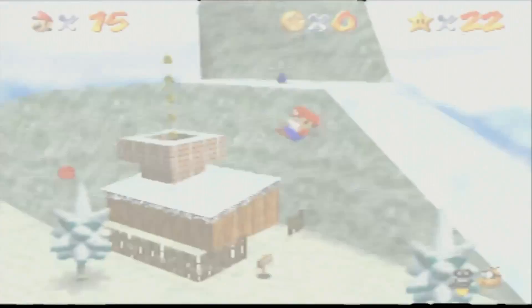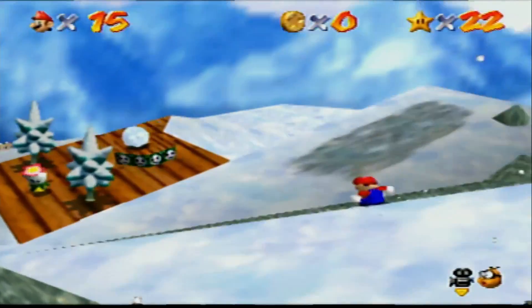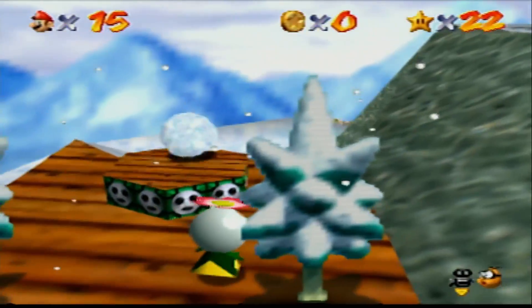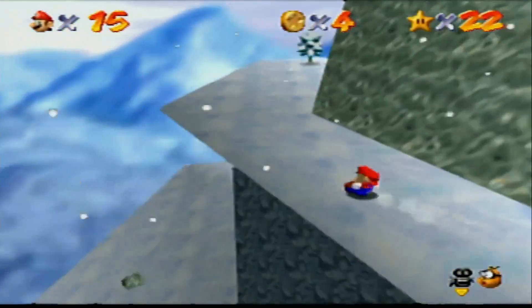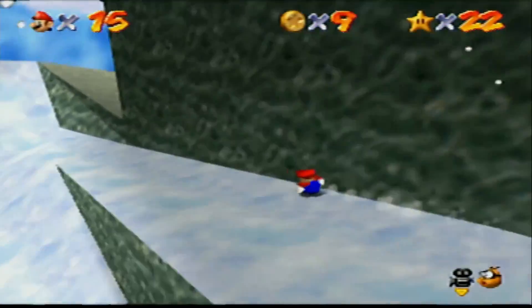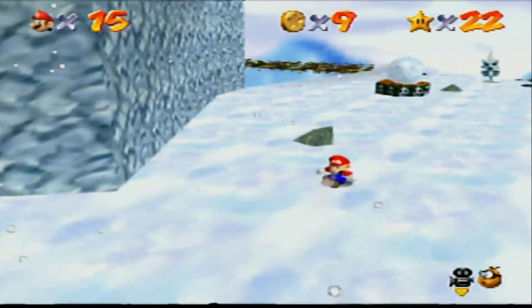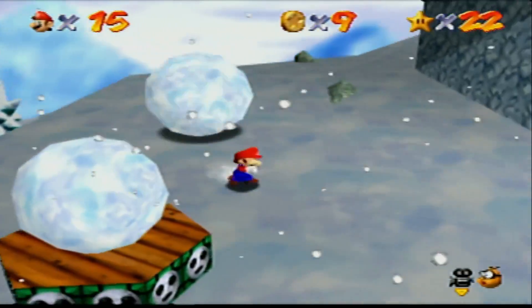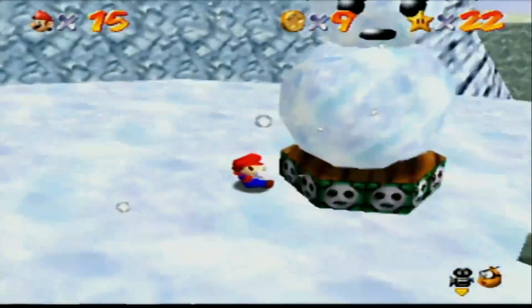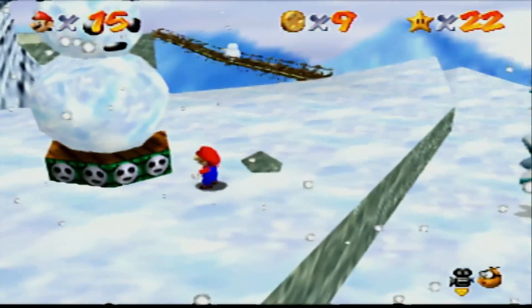We've got two more stars left. The first one is 'Snowman Lost His Head.' We're going to go down here and talk to the snowman head, stay in front of it and guide it all the way down, positioning ourselves in front of the snowman's body which is over here. Boom — that was easy, really easy. Come on, let's talk to the snowman.